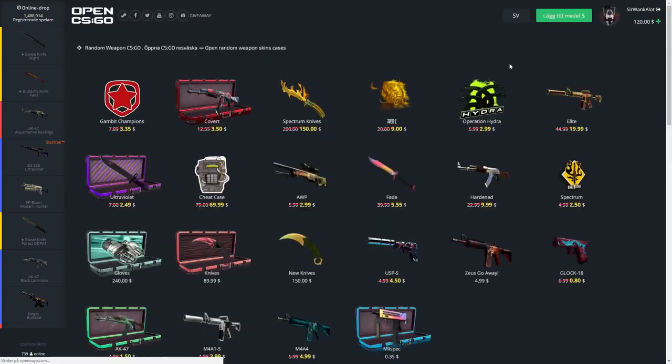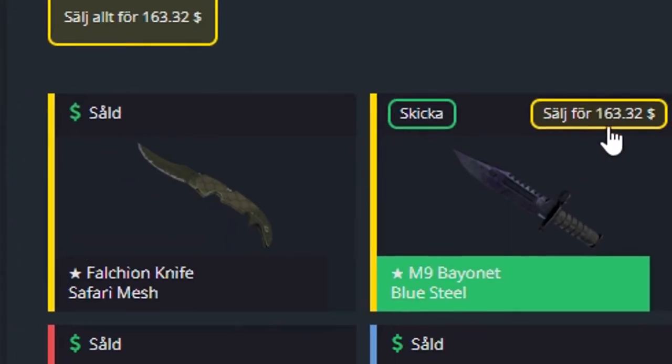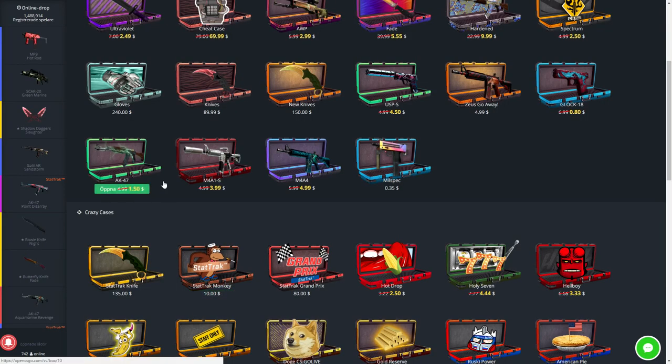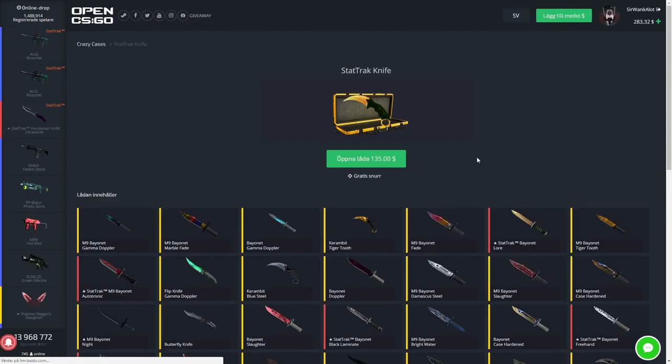I didn't do the thing. We have 120 — it's like 135. If I would have done the sell tip, I probably could have done it. I have to sell this too. I just told you guys to do it and I'm not doing it. Anyways, $135. Come on please bro, this is a lot of money. Give me a crazy knife.